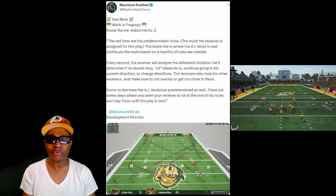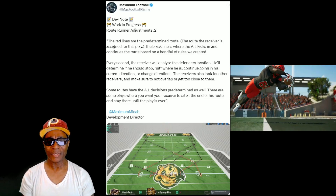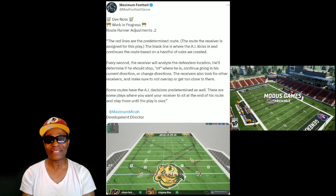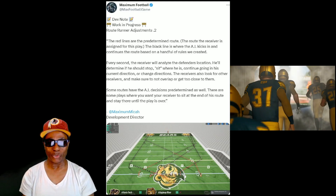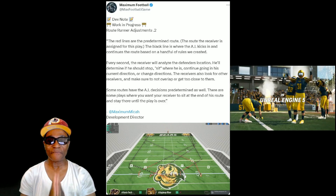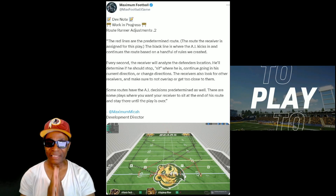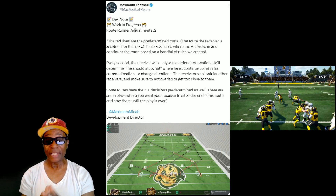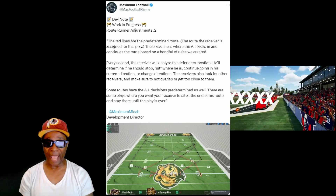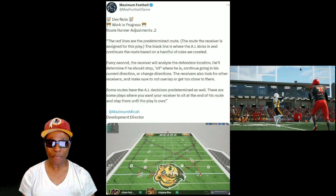So what does that mean? That means all the receivers are running option routes. After they run their red routes, based on how the defense is playing, the AI kicks in and continues the route based on a handful of rules created. They're running option routes — all wide receivers running option routes based on what they're seeing on the defense.